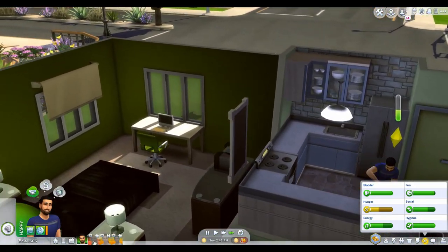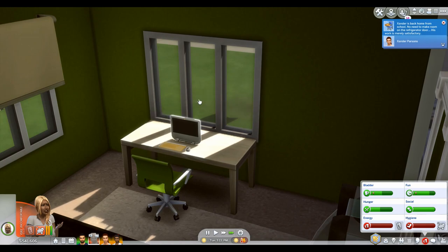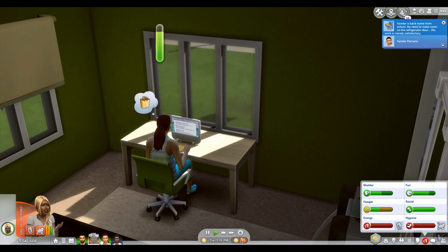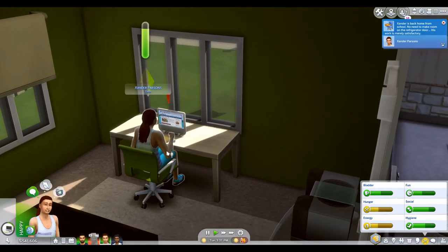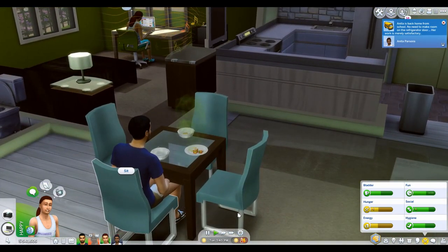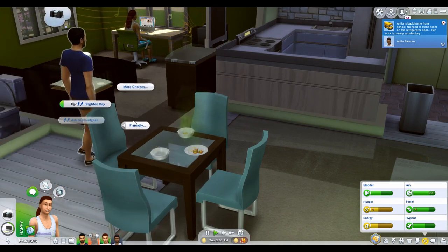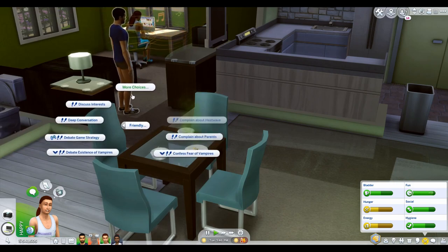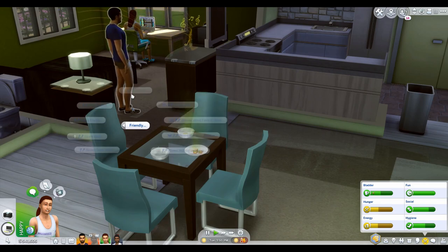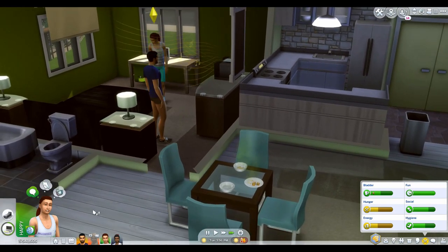Apparently there's supposed to be a way to have someone else take over the loan, but I'm not sure if it shows up as an option or where to find it. She doesn't go into a lot of detail on it in the post — I've read it about three times now while waiting for time to pass in-game.